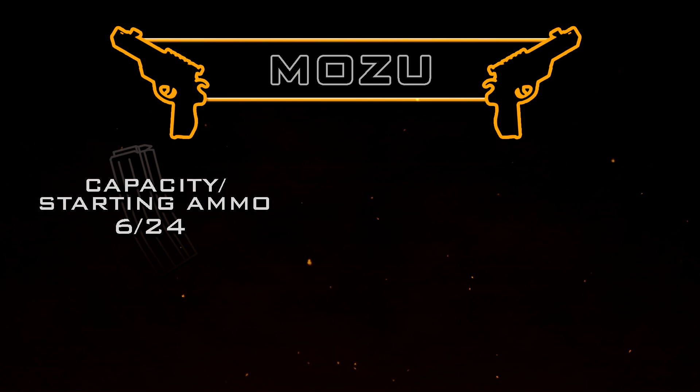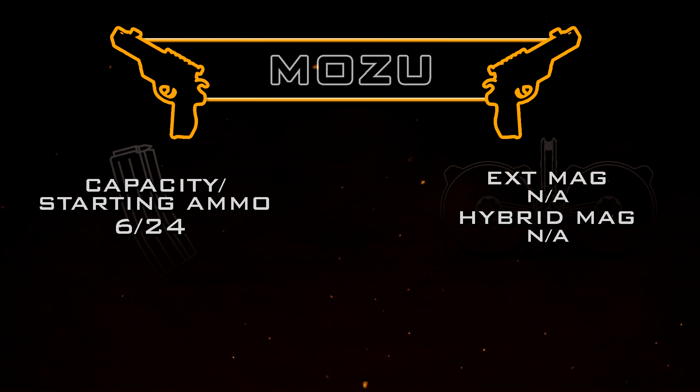Moving on to our cylinder capacity — this is six rounds with 24 total starting ammo. With the Mozu there's no option to use an extended mag or hybrid mag type of attachment.